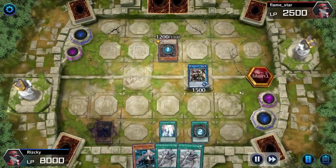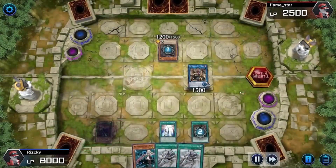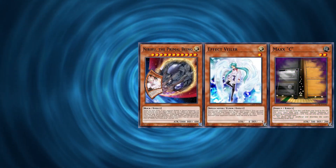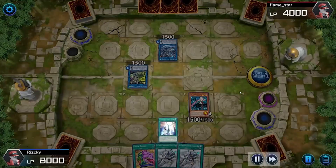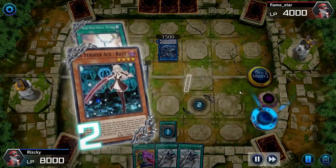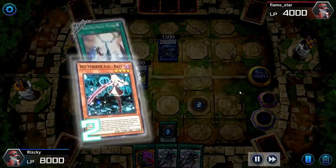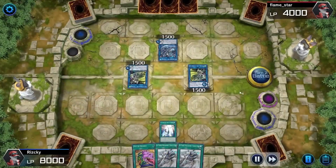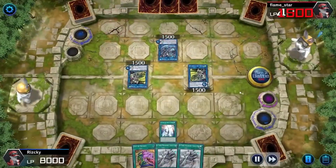Sky Striker doesn't lose to a lot of hand traps and can main deck a bunch of them — Nibiru, Effect Veiler, Maxx "C", Ash Blossom, Ghost Ogre — literally any hand trap it wants. For those coming in from Duel Links or wanting to learn the link mechanic, this is the best link deck to play. It's super simple: summon one monster, send it to the graveyard to summon a link monster. Easy to pick up and really cheap.